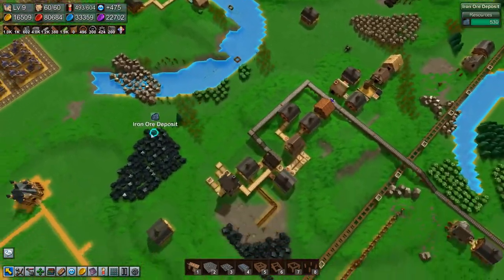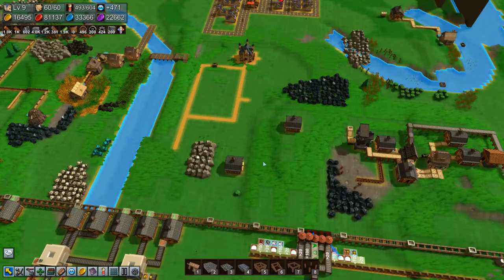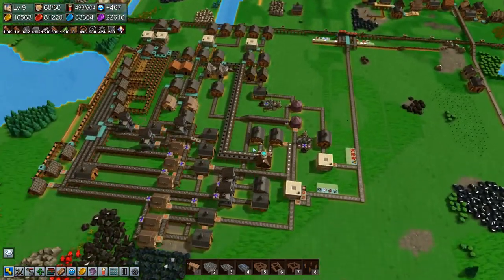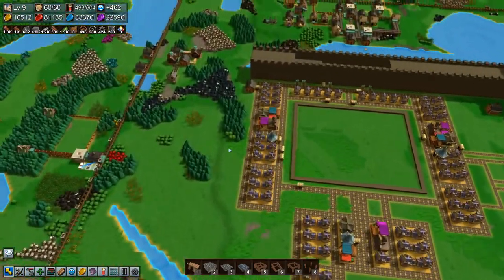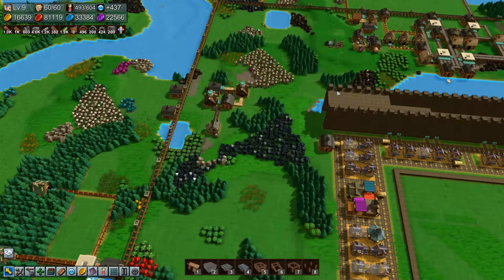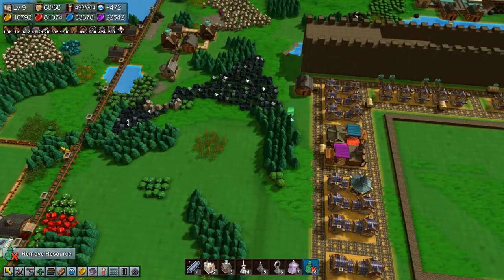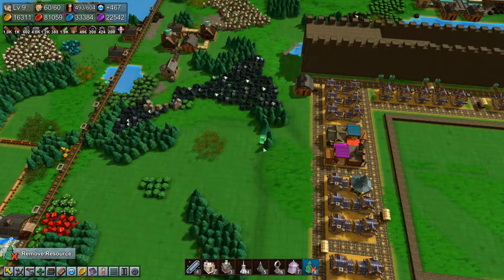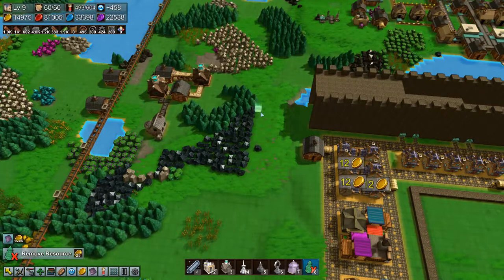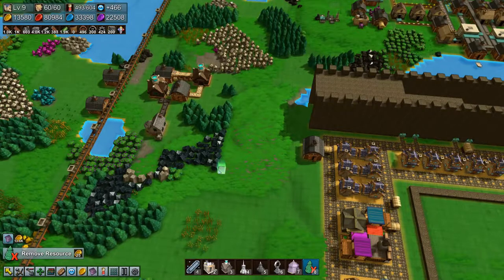For the next base level we need a hundred omni stones, so I suppose we should start working our way towards that. But I actually think I want to extend our wall out here - it's built up - so let's do that. We have the coins for doing this right now so let's do it while we can.